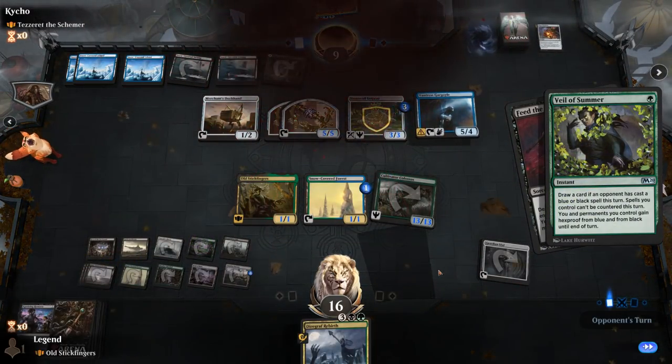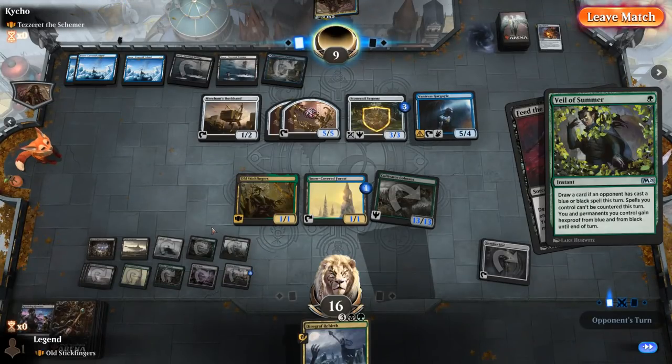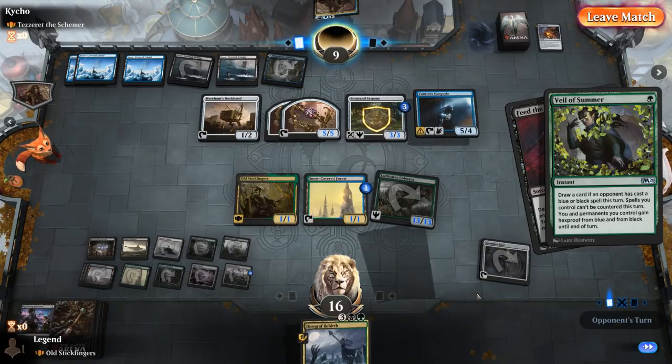Next turn activates Memorial, and we have enough mana to cast Ulamog — 1, 2, 3, 4, 5, 6, 7, 8, 9, 10 — yeah, should be enough. On to the next one.